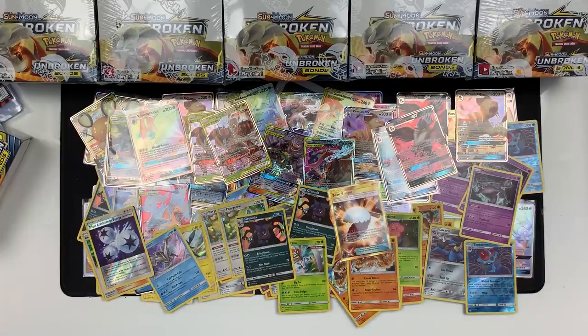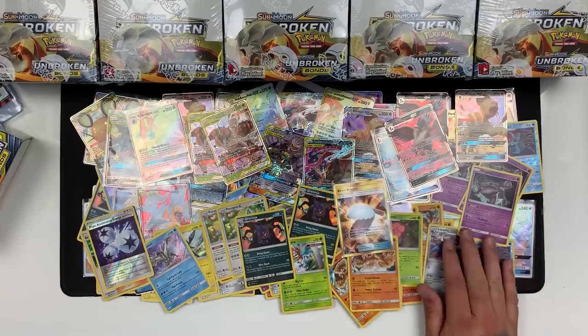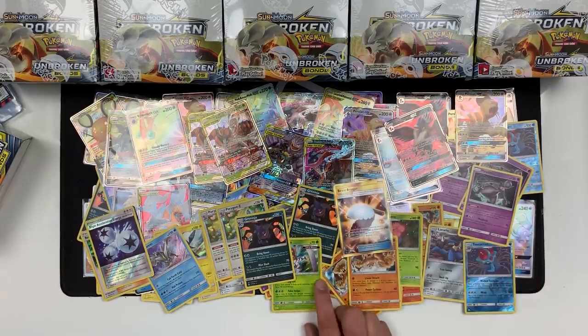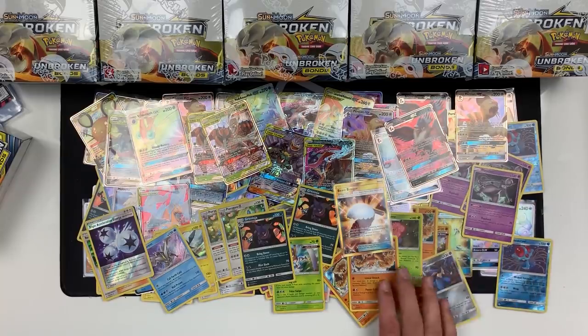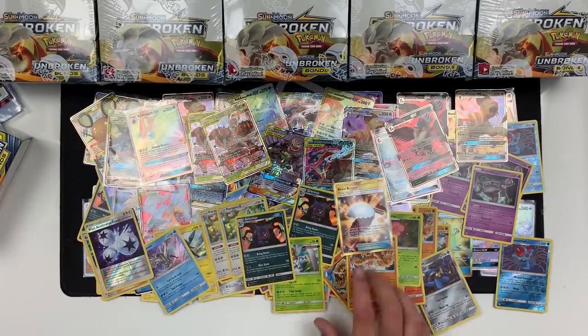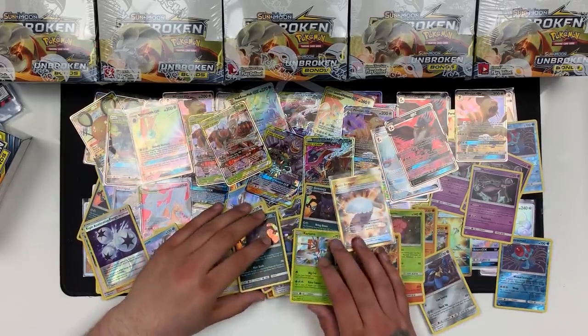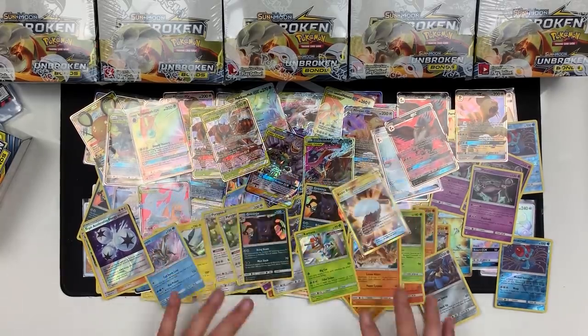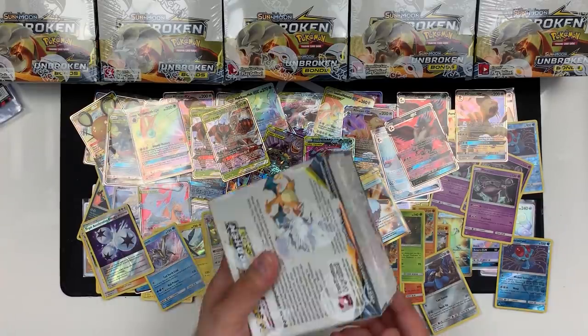We're still missing a couple of Secret Rares. We've got a couple of the Metalcore Barrier — we did pull that one. There's the Fire Crystal, Electromagnetic Radar — I think we did pull. It's the Metalcore Barrier. We've got the Triple Accelerator Energy as well — that's a Secret Rare. We've got the Beast Bringer. I think there's a Pokégear 3.0 that's the Secret Rare as well. So there have been a couple of Secret Rares pulled. We have three boxes left.